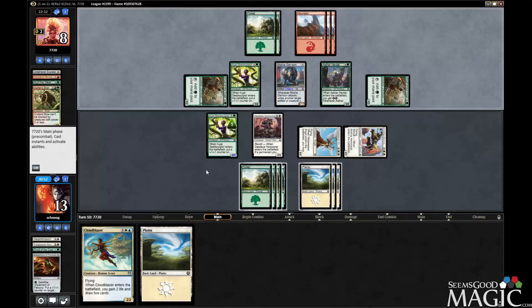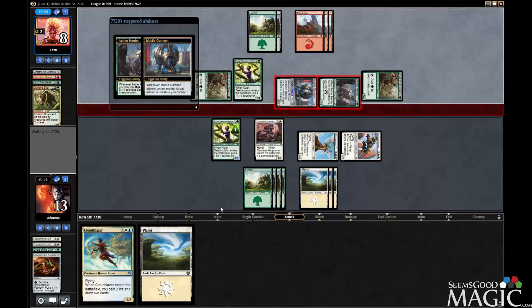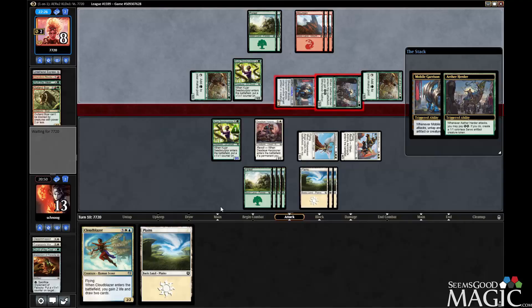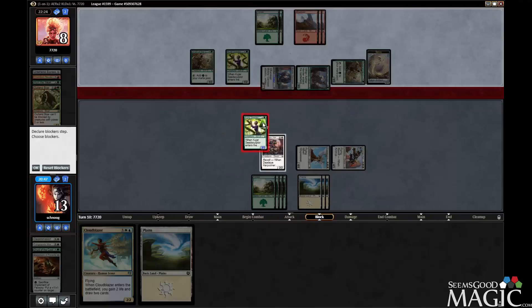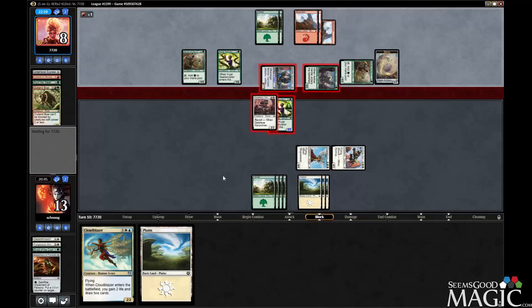I will double block this time. Do they have a revolt? Is there a revolt that kills in green and red? I don't think so. These aren't attacking on the ground, so this is fine. I could have done that last turn.